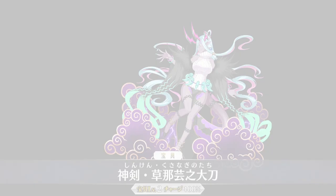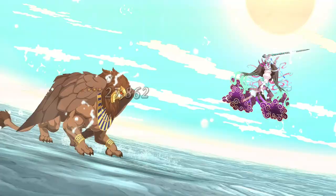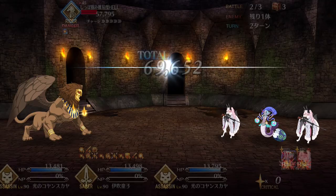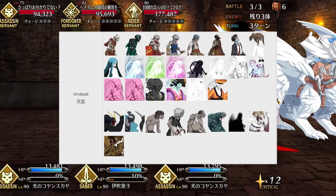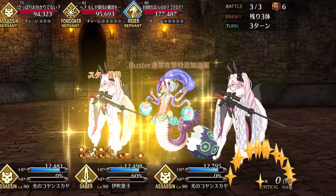Ibuki also packs serious utility in Defiled Fingertips. This skill seals an enemy's Noble Phantasm for 1 turn and buffs Ibuki's crit damage and damage against undead enemies. NP seal is one of the best debuffs in the game, buying your team an extra turn of survivability in boss fights, making it especially useful for challenge quests. While the buffs to crit damage and undead damage are quite high, they rarely come into play — there are very few undead enemies in FGO, and despite generating stars from her second skill, Ibuki has no way of pulling them, making her inconsistent as a crit servant. For leveling, prioritize her first skill for the NP battery, followed by the Buster buff for damage, then level her NP seal last.